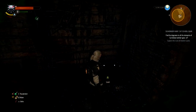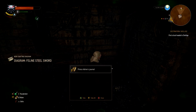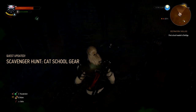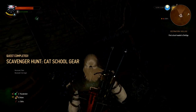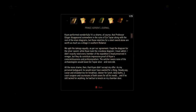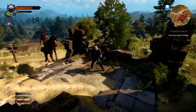You have to be level 17 to wear this gear, just so you know. Now you have the basic Cat School gear armor. Remember, you can also find gear like this from armorsmiths or weaponsmiths — a lot of times they sell a note or letter from a witcher that can activate the quest, so keep that in mind.